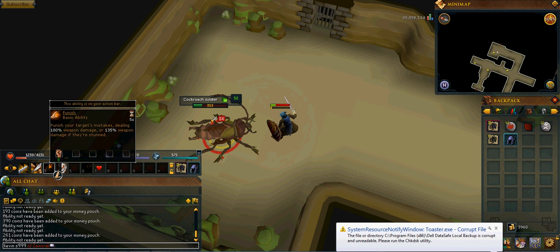This looks like complete newbie gear — rune helm, team cape, monk's robe, Silverlight, and anti-dragonfire shield. No one has ever asked me what I'm doing, but it does feel very weird running around in full monk's robe and all that. Anyway, if you guys like this video please give it a like, subscribe, whatever — bye!